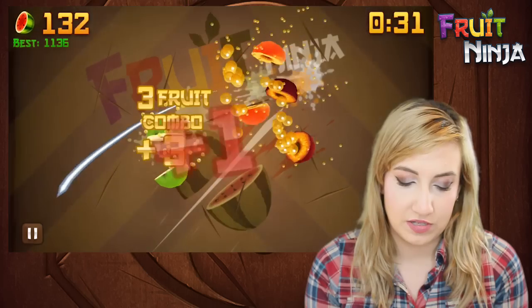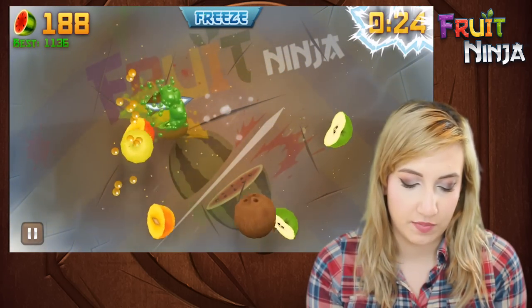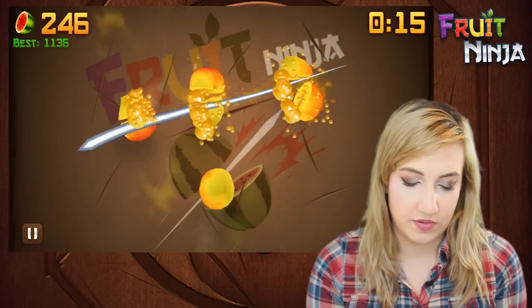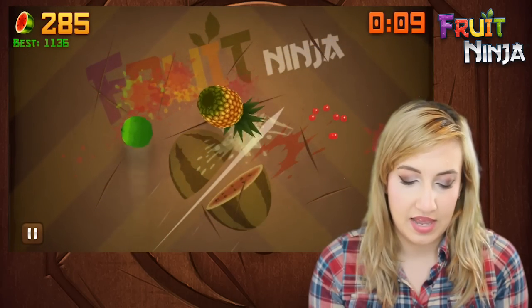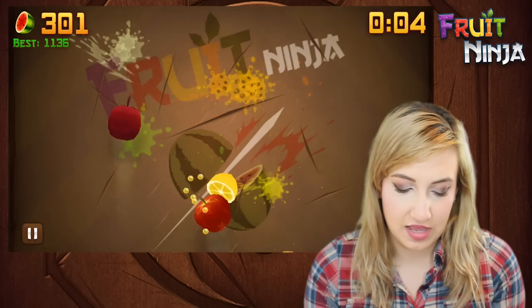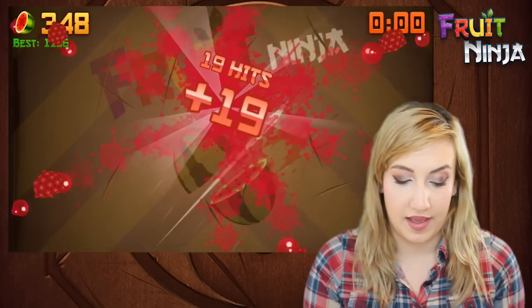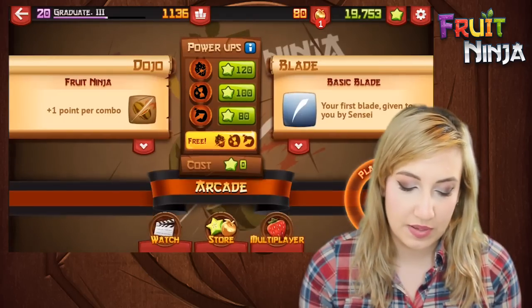Always want to get those freeze bananas and bonus star fruit because that's what you use to buy more dojos and more blades. Freeze is probably my favorite banana in the game. I especially love it when it's paired with the frenzy banana because you get really big combos. I'm doing okay this round, but unless I'm using certain blades I don't really get huge combos. I usually just get three points, which is fine because I'm still getting the extra point. 355 — not bad at all.